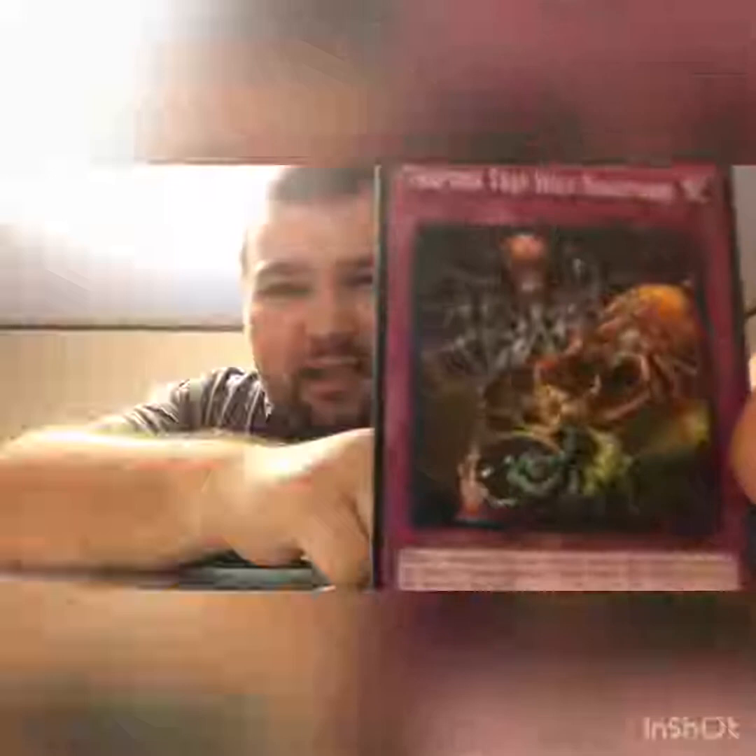Next is Trap Hole Nightmare — it has a bunch of spiders on it. When a monster is special summoned this turn and activates its effect, you can negate that effect and destroy that card. So it doesn't matter if somebody just normal summons a monster — it can only be triggered by a special summon that then uses an effect. If they summon a normal monster, the card is worthless.